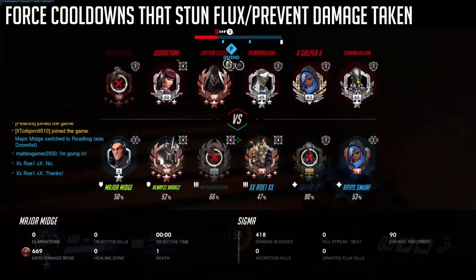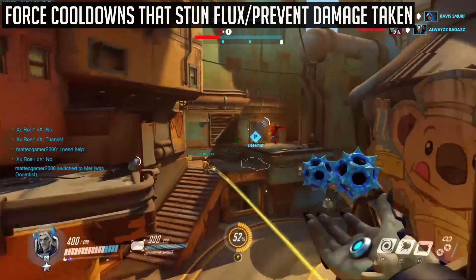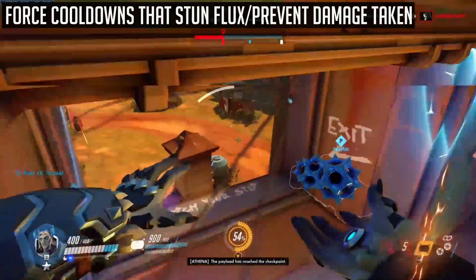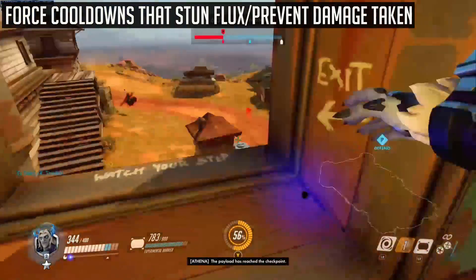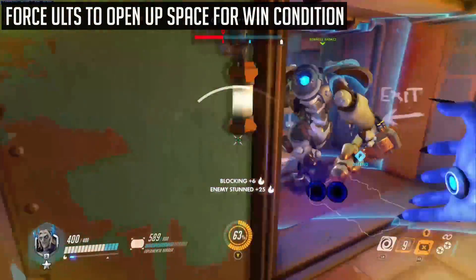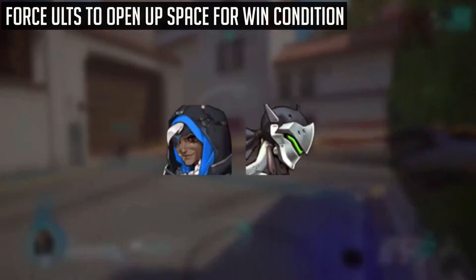The fifth tip is to be aware of cooldowns that can stun your Flux or decrease the damage taken. These can be Roadhog's Breather, hook, Ana's sleep dart or her nade, and much more. You want to try and force out these important cooldowns before you Flux by pressuring the target heavily. Keep in mind that the tech about landing enemies on your head may counter some of these abilities if the enemy tries to time them for as soon as they land, which includes Ana's nade and Bap's immortality field.